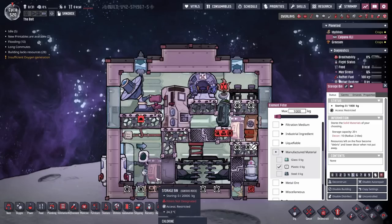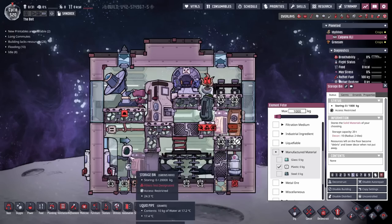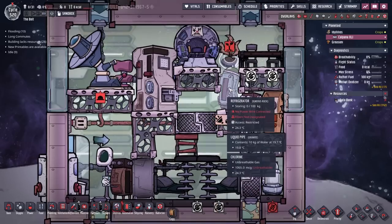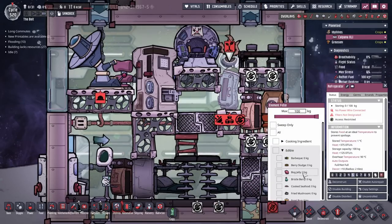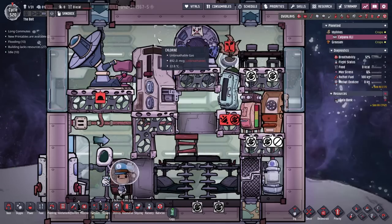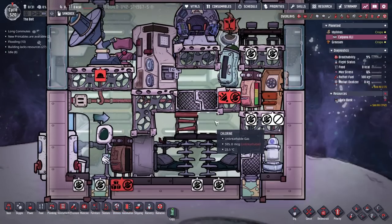We want to make sure we get some plastic in here, so I'm going to set it to 1,000 because that is plenty of plastic. I won't put oxalite in here yet, because if I do that it starts off-gassing oxygen while there's still chlorine in here. So I'll go in and set edibles to get some berry sludge — that should never spoil — and put the berry sludge in here.